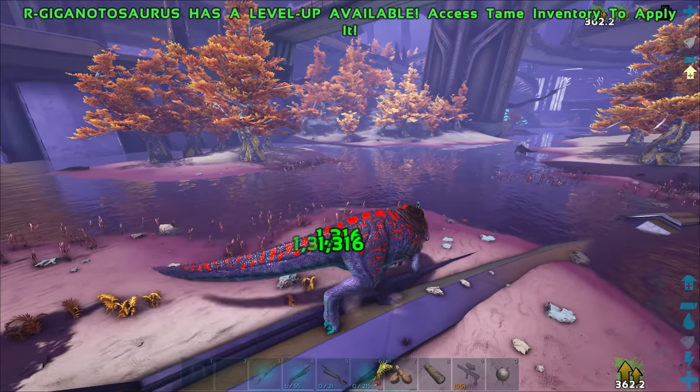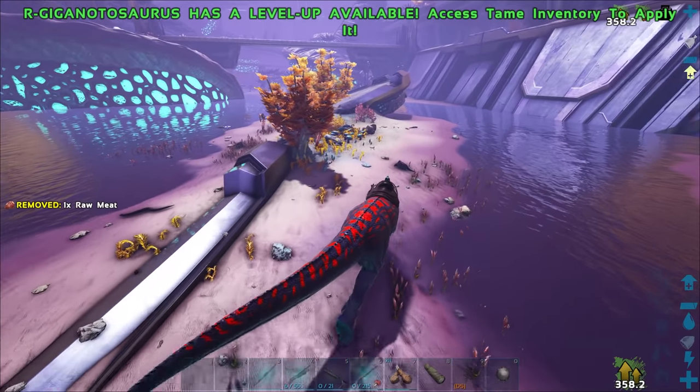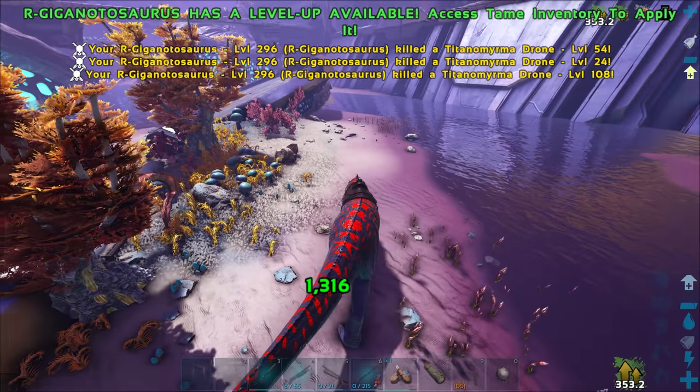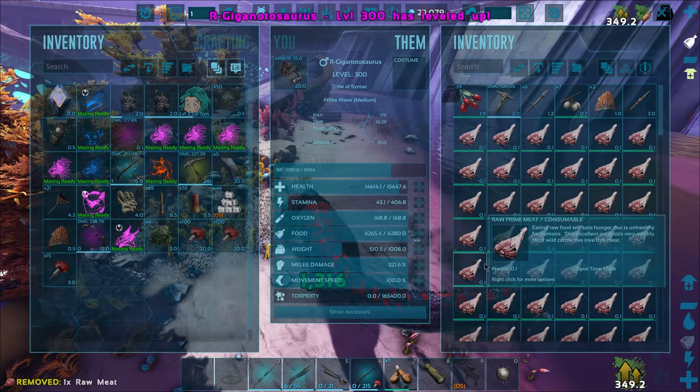Let's see - let's turn around. Oh look, that Spino's running from the Cantros, just like me. I'm also afraid of Cantros, Mr. Spino. Don't worry, you're not alone here. Boom - dead. Four more levels, they can all go into melee. God, I love that animation.